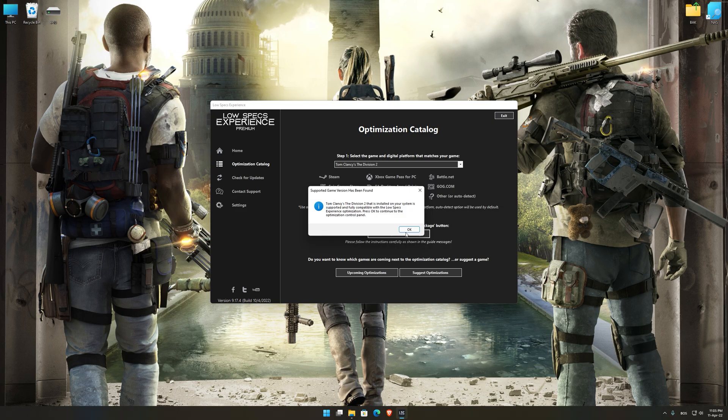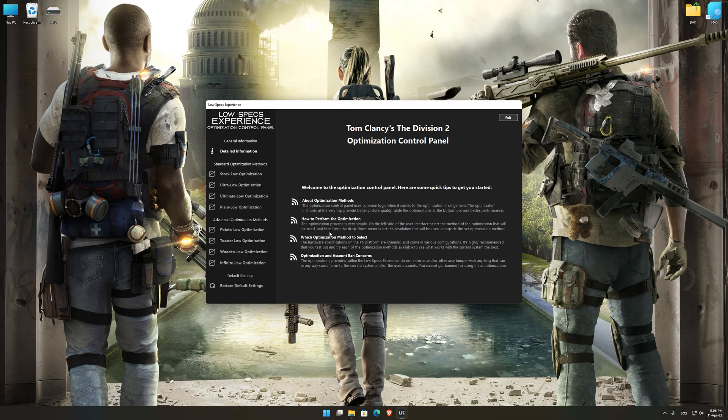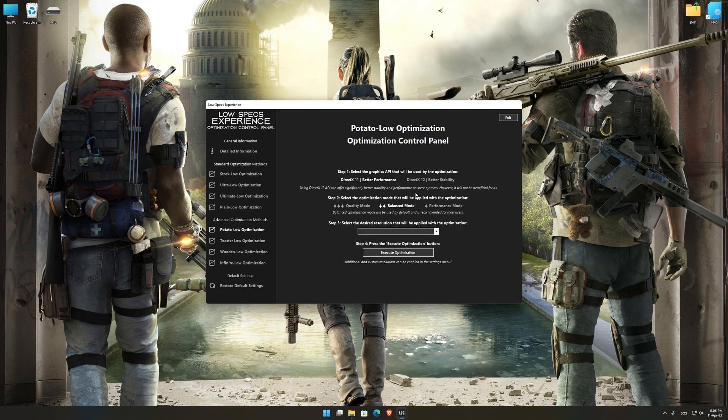Low Specs Experience will now automatically check if the game version currently installed is supported by this optimization. If it is, press OK and the optimization control panel will load. When the optimization control panel loads, simply select the optimization presets and the resolution you would like to render your game at.